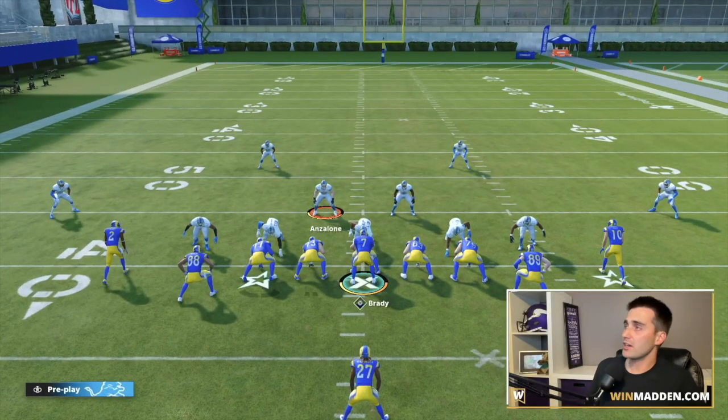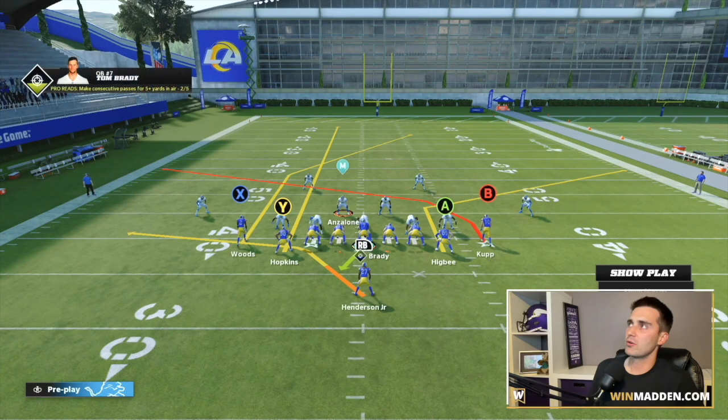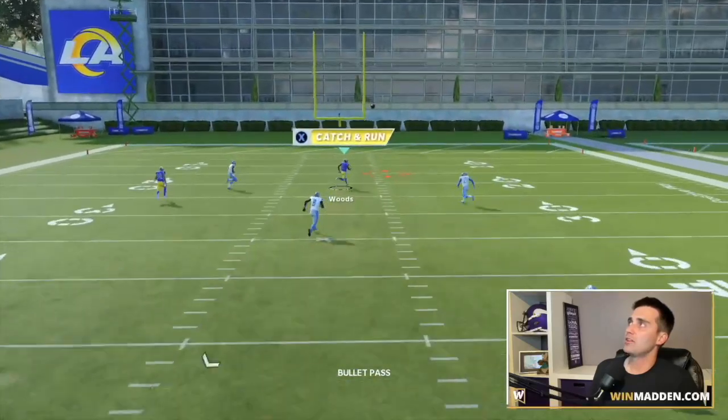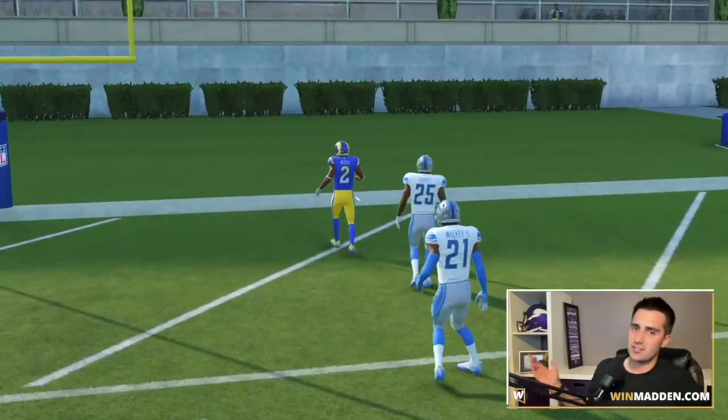Does this also work in current gen cover two? Same exact setup — streak Y, A on corner out. We'll just let the running back go through the play action. Snap the ball, get through the play action, and X is wide open for an easy one-play score against cover two in current gen.